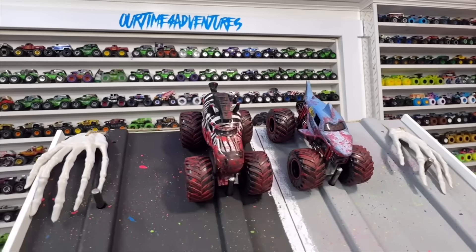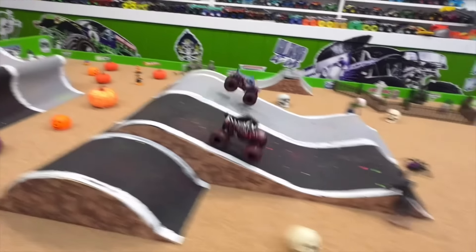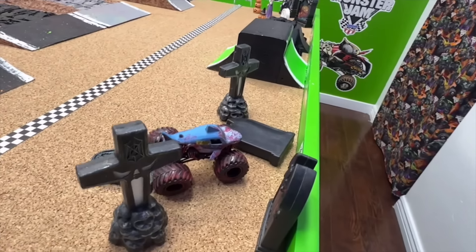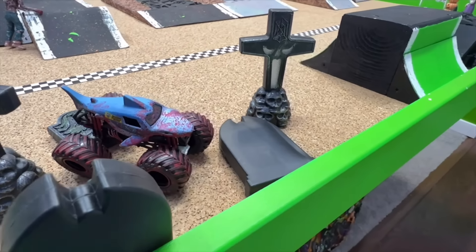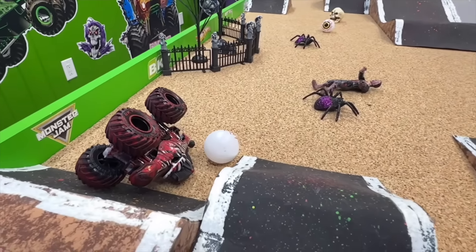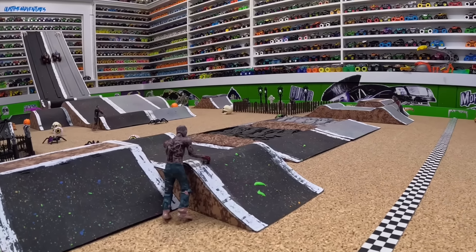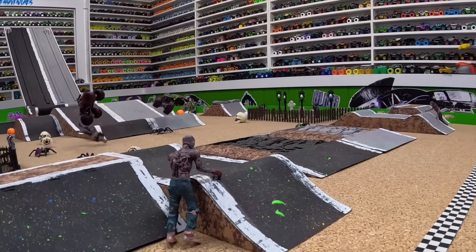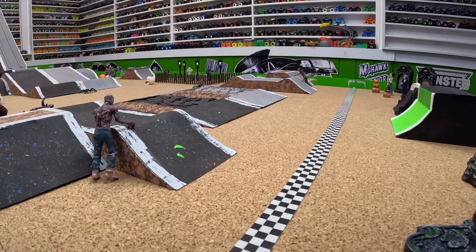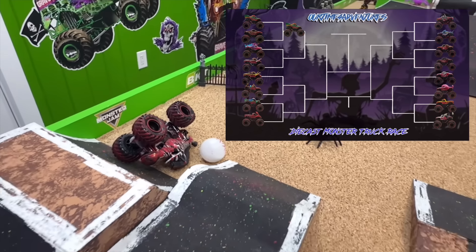For this next matchup we have Racing Stripes taking on Megalodon. Racing Stripes is a little ahead coming into that first jump but goes off to the side, hits a zombie, lands on a spider, and Megalodon passes for the win all the way into the graveyard. Let's take another look — watch Racing Stripes in that black lane start going off to the side, nailing that zombie standing by the track. Megalodon goes for a super smooth win.